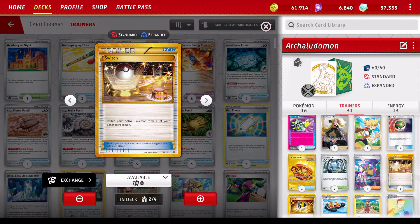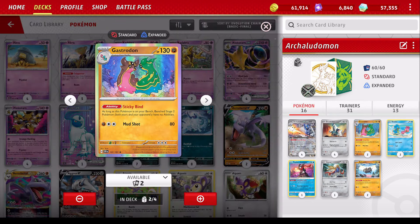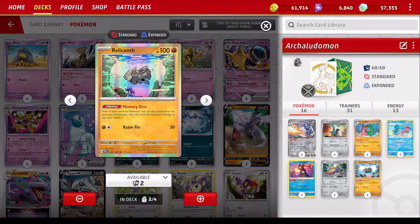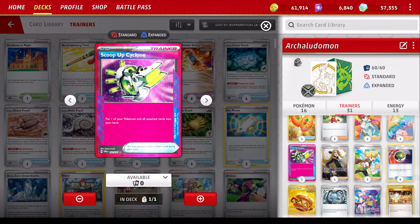We got the switches too. We need two of these for Gastrodon in case it gets stuck up front — that's going to be really bad, and I can't attach energies with Archaludon's effect to move it out of the way. We also need it to maybe just switch Archaludon too. The A-Spec of choice is also going to be the Scoop Up Cyclone. Makes perfect sense in this deck — just get that auto-heal, put Archaludon back in hand, and we can reuse the ability that way too. Just too many benefits, too many pluses, making this the best A-Spec choice here.